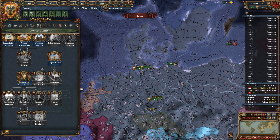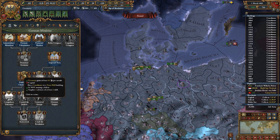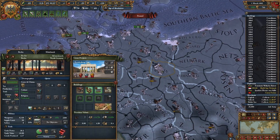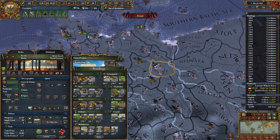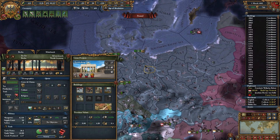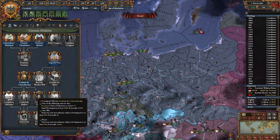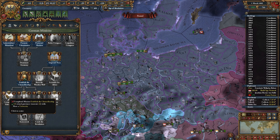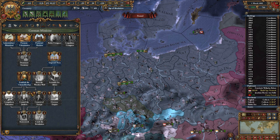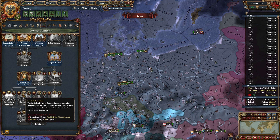So kind of this whole tree. You start off with just the capital needing a courthouse, and I think we started it last time — just kidding, we didn't. So we're going to start a courthouse in Berlin. Generally, it's a hard mission to complete. These ones are usually already done by the time I get here. If you've formed Germany, you probably have these two, but this is the one that's annoying.